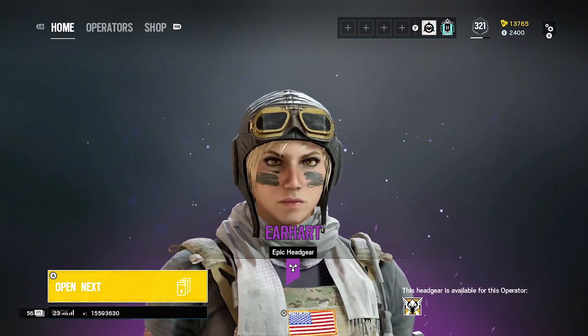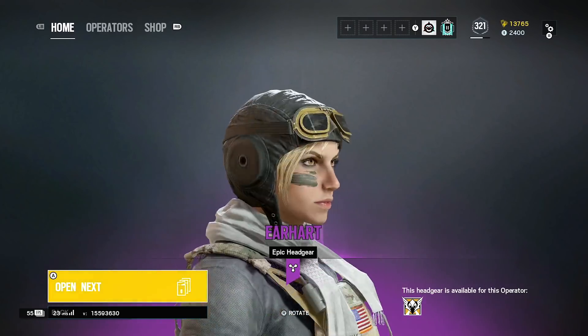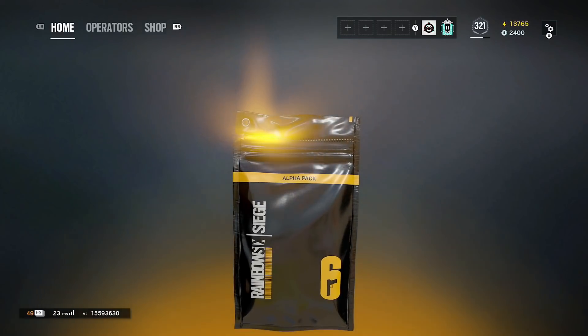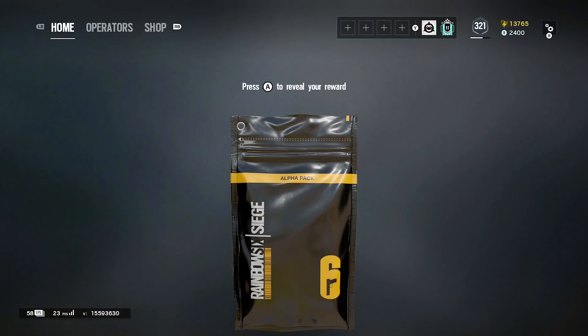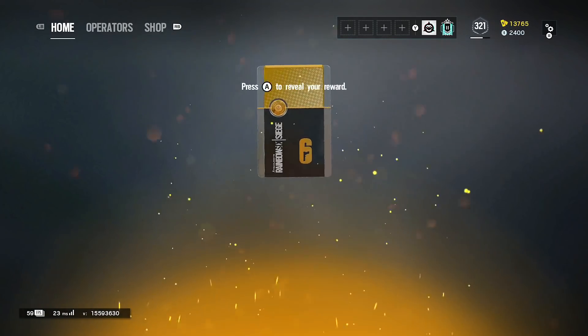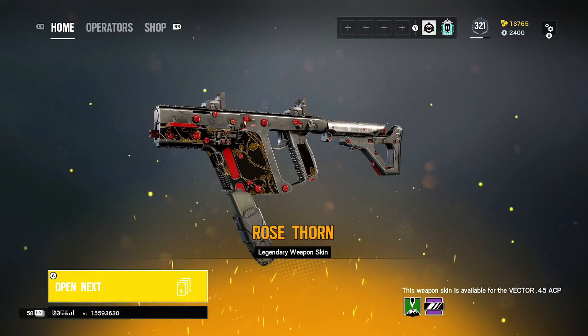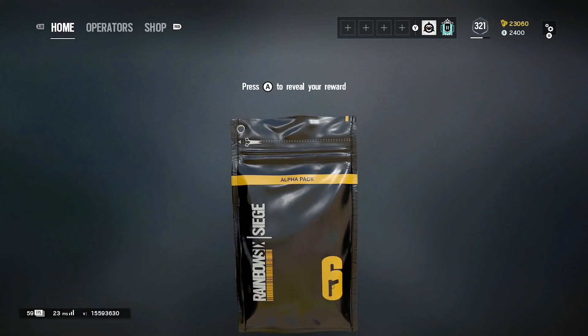Another purple alpha pack — headgear for Valkyrie, not too bad, we'll take it. First legendary then! If you've made it this far in the video, comment if you have the R4C black ice. This is the first legendary. He already has it — 6K renown back, that's actually a lot. That goes to the collection.